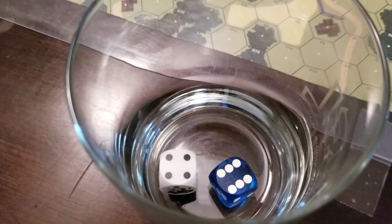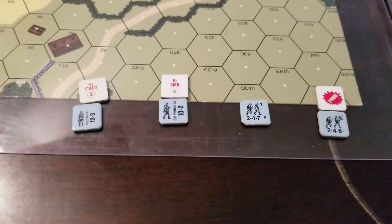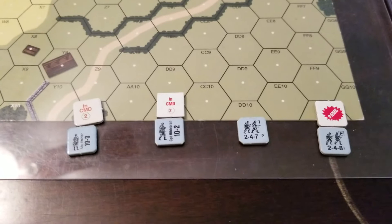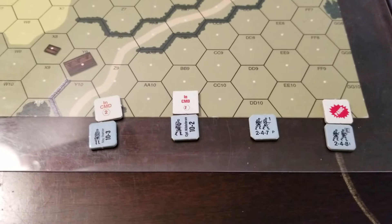I rolled a 10 — that means the 2-4-8 has failed his command rating attempt and has panicked. I will mark him as such. In summary, the 10 negative 3 rolled successfully and passed orders on to the 10 negative 2, but the 2-4-7 has no leadership abilities and cannot pass this on to the 2-4-8. The 2-4-8 checked himself, failed, and is panicked — exactly the same as if he were TI; he cannot move. So this portion of the movement phase is done and I am going to carry on moving.